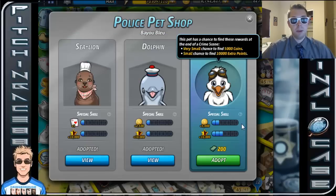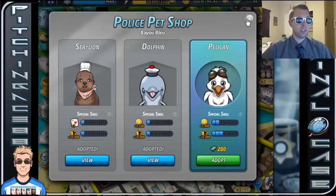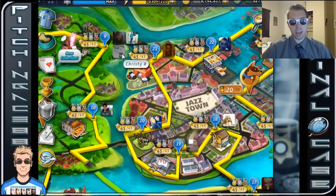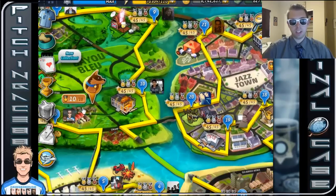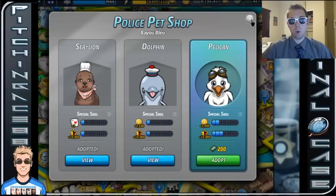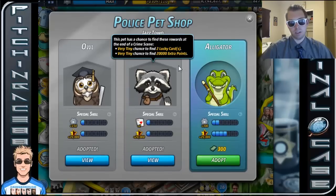Now, I never got the pelican because he didn't really add that much. Plus, I was using the red panda mostly to get my experience maxed, which I definitely did. But the best one for this is probably, for most people, it's going to be the dolphin — just because you want to get coins as best you can if you're not using the red panda and you've maxed out your level.